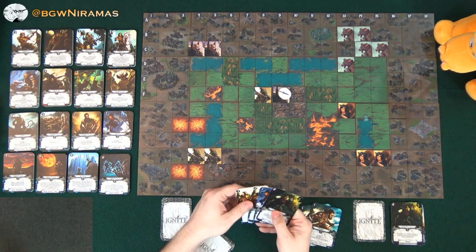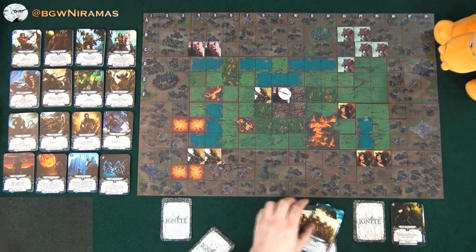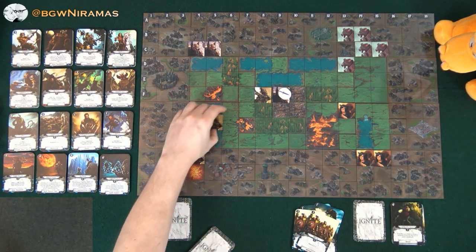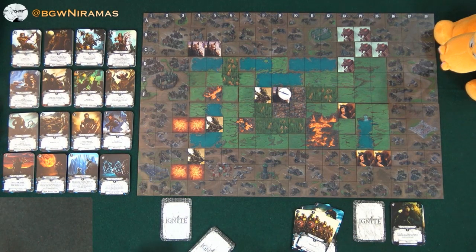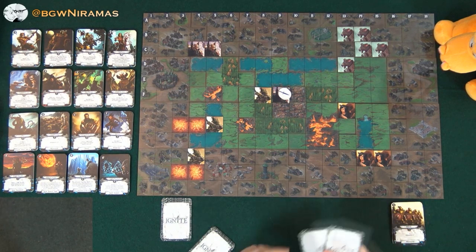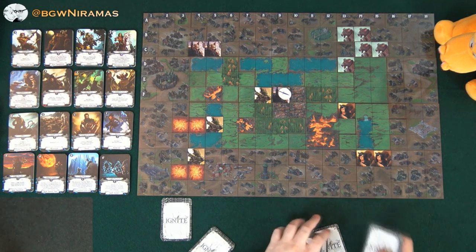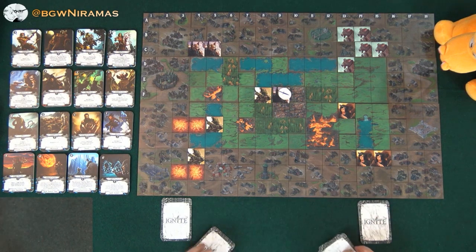Draco moves for two, bringing a lizard up against me. I have to consider that I'm in the village — I'll take extra damage there if attacked. He draws back up. The decks are pretty thin in this game because you trash cards, sell cards, and use up the shields. So there's a lot of shuffling, but it's fast.